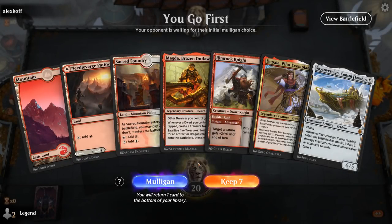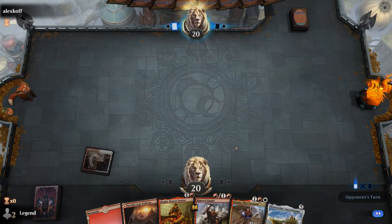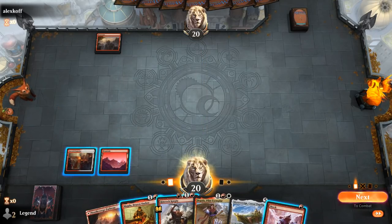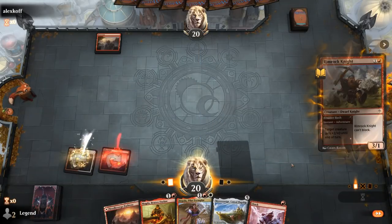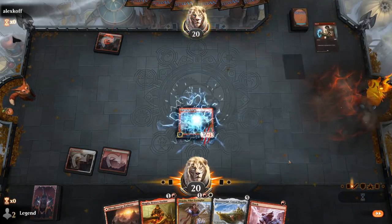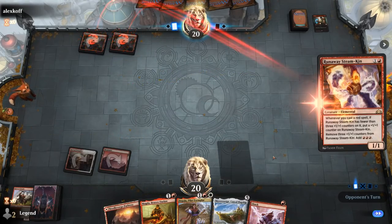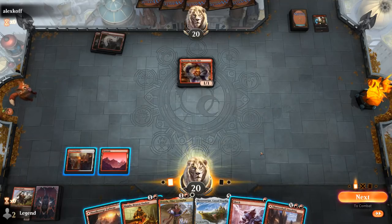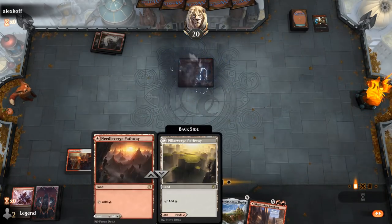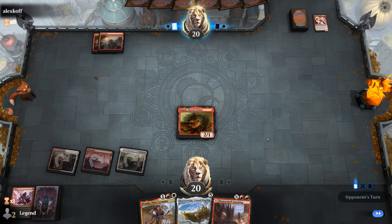We're on the play with a very nice opening hand. Turn two we can potentially play Magda for a nice mana boost. Turn one Mountain — we'll play it safe and play Boulder Rush with Rimrock Knight, holding Magda until we can generate a treasure token immediately. We do see Shock take care of the Rimrock Knight. There's a Steamkin — we'll Shock and play Magda.